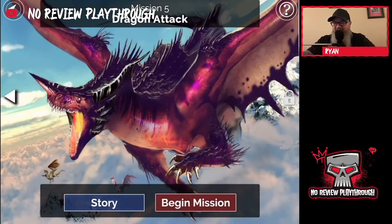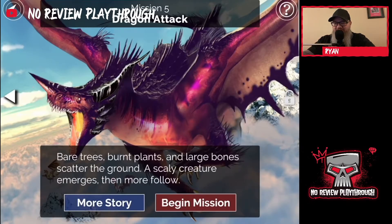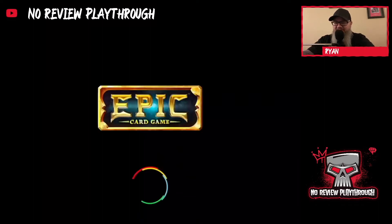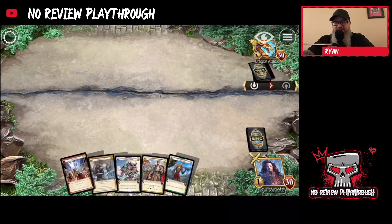Now we've got Mission Five: Dragon Attack. Burnt trees, scorched plants, and large bones scatter the ground — a scaly creature emerges and then more follow. So we can guess what's going to happen in their deck.